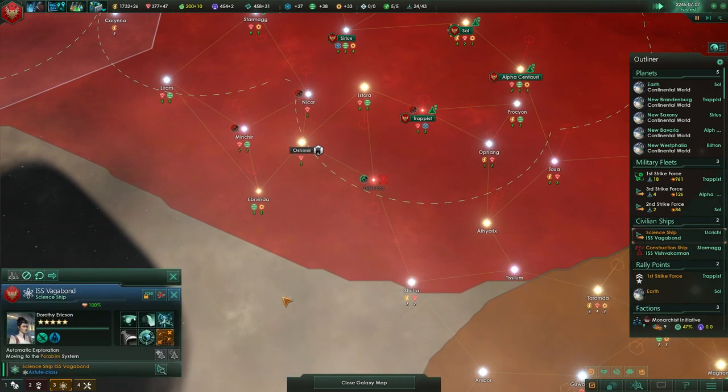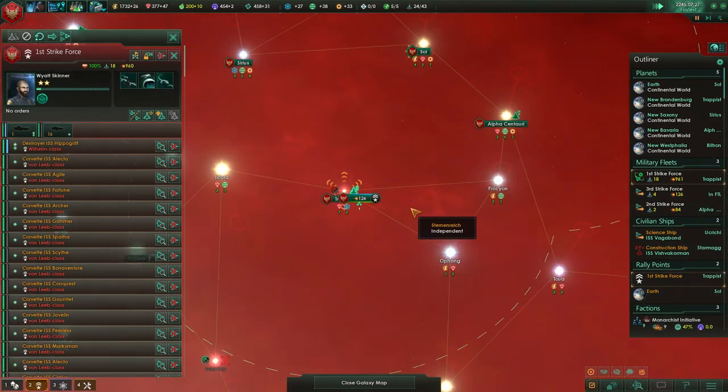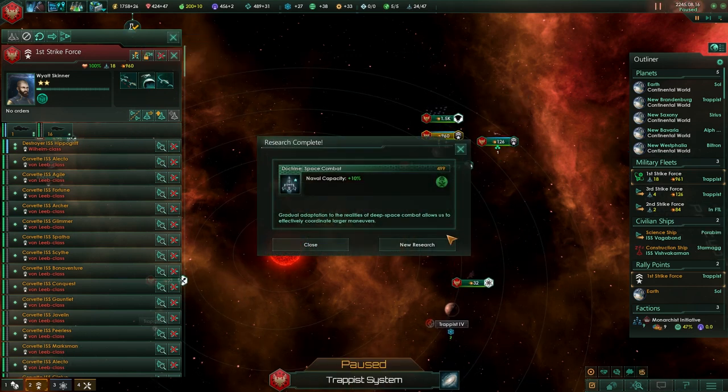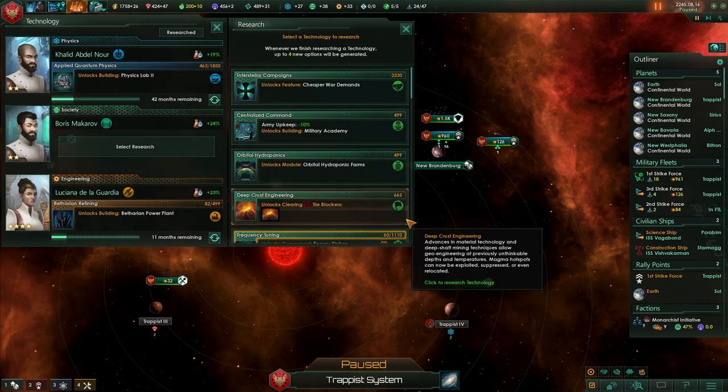Go ahead and do automated exploration until you find something cool. Combine the strike forces. Research complete — wow, we're researching stuff fast.